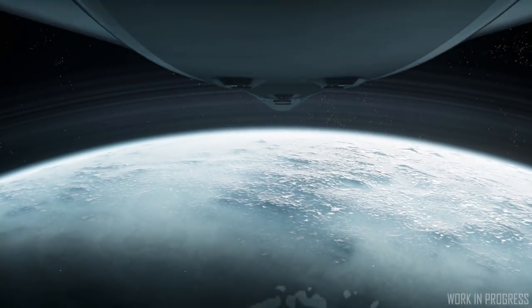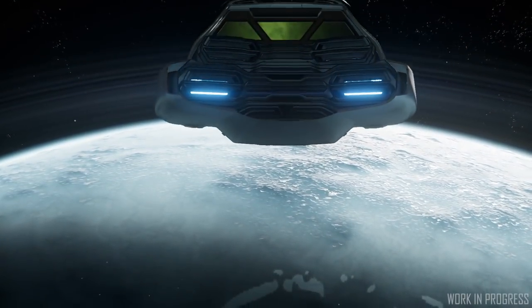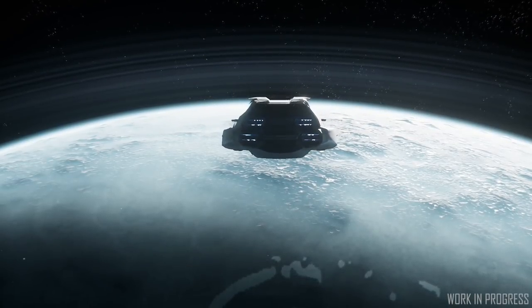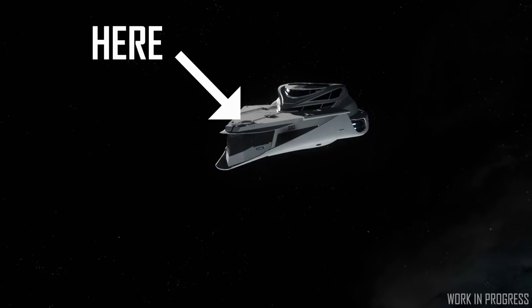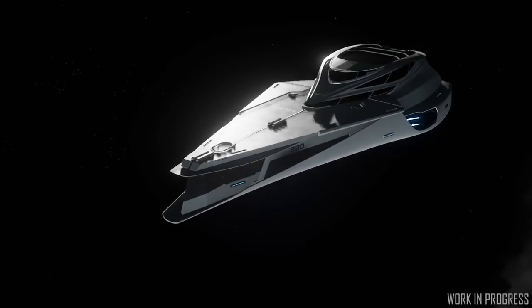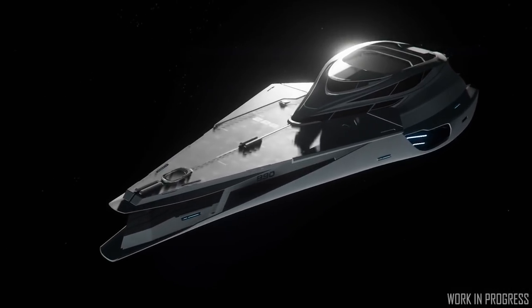CIG also showed off some 890 Jump updates. The ship is using a lot of the visual cues from the 600 series, and as you can see on the model, their turrets aren't on the ship yet — those are still being finalized so they haven't locked them down. Overall though, it does look like a mini Star Destroyer. Pretty badass.